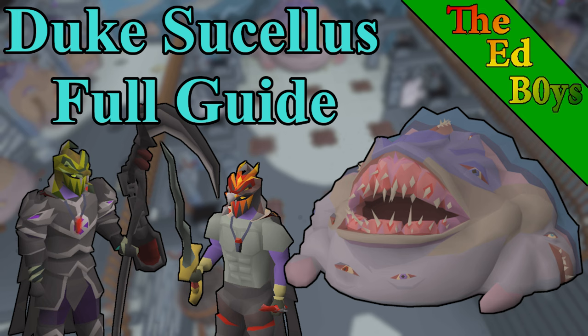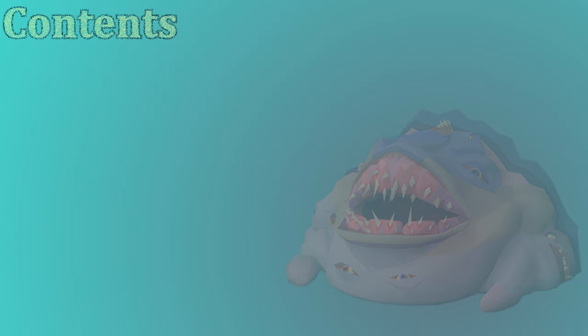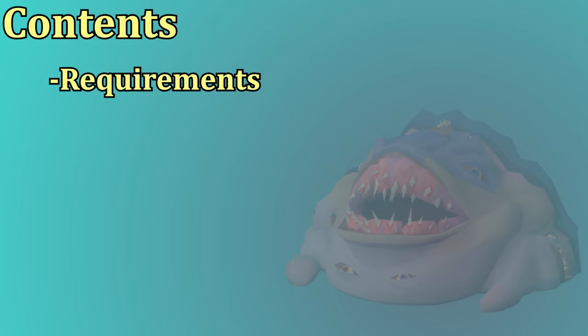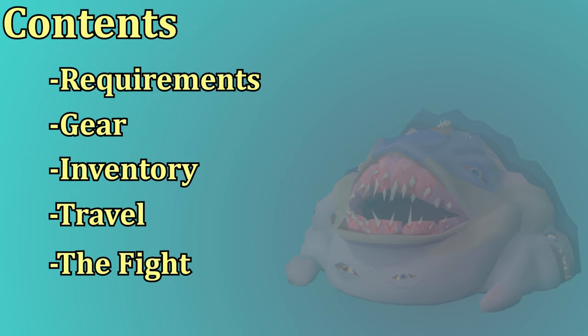The Duke Sucolus is one of the Desert Treasure 2 bosses, probably the easiest of these bosses to kill overall. In this guide, I'm going to go over the requirements and recommended stats for fighting the Duke, then we'll go over the gear and the inventory setup. After that, we'll talk about how to travel there, then actually getting into the fight, and finally the potential loot you can get from the Duke.